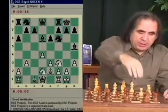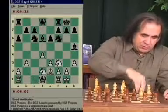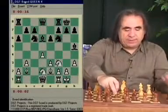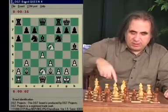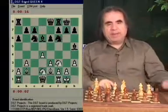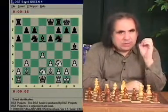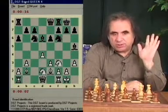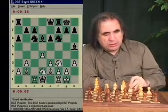We go b3, knight d7, and knight c6, and bishop b2. Now black wants to go e5, but they can't, because we just mentioned knight takes e5, bishop takes e2, knight takes c6. So black goes queen e8, and here that's where white gets a solid — maybe actually not so small — advantage by playing rook to c1.